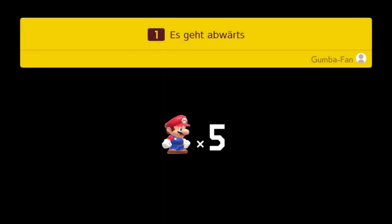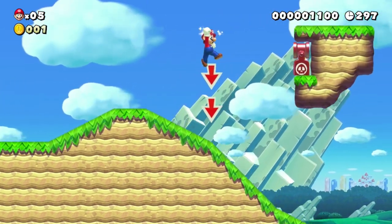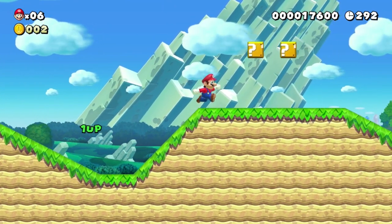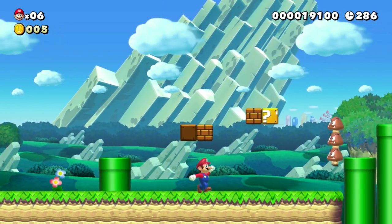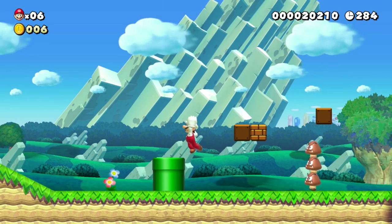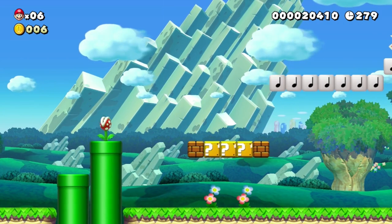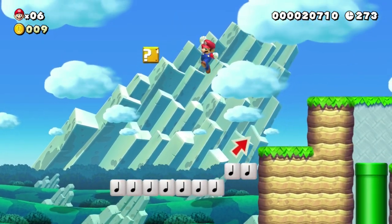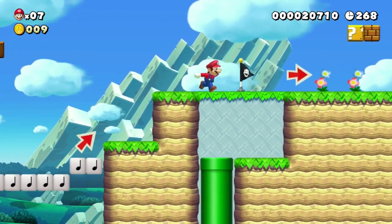Der erste Part wird natürlich erstmal ein bisschen lang werden, ist aber normal für den ersten Part. Es sollte jetzt nicht so langweilig sein – es ist Mario Maker. Und ich finde Mario Maker ganz cool. Der zweite Teil hat sehr viele Neuerungen, und auch wenn dafür einiges weggecuttet wurde wie das Amiibo-Feature – Schwamm drüber.